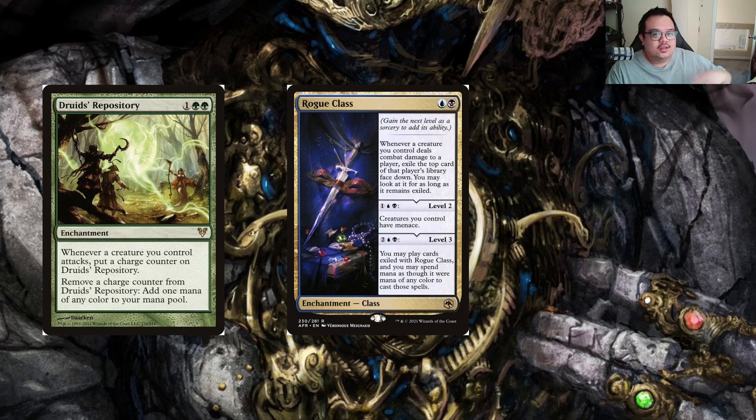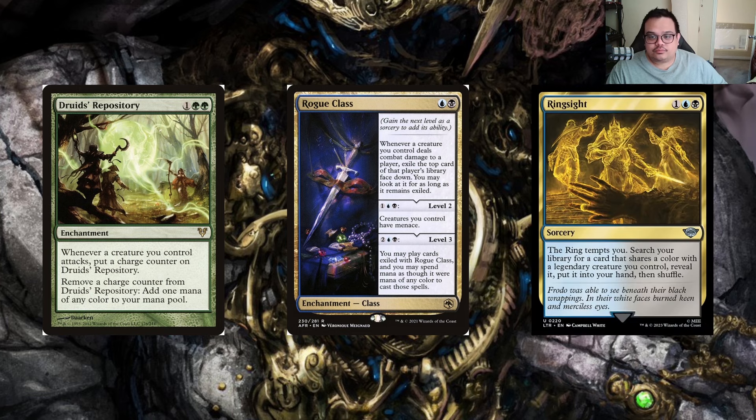With Druids' Repository online, you should be able to level up Rogue Class easily and have access to a bunch of opponents' cards. That Gonti-like ability can propel us so much further than the rest of the table. We also have Ringsight, which is just a three-mana tutor effect. If one of our legendary creatures is out, we can search our library — we do have to reveal the card to show it shares colors with our legendary — but it's a really nice budget tutor for the deck.